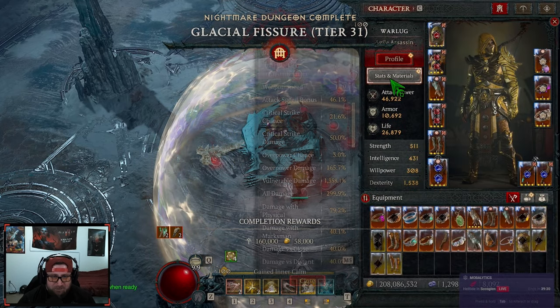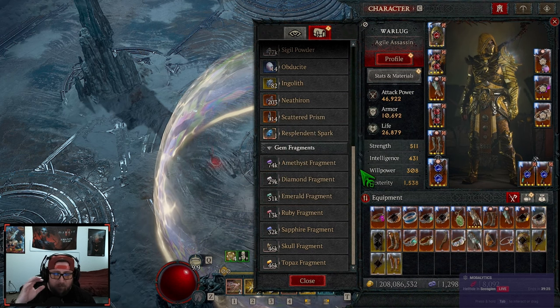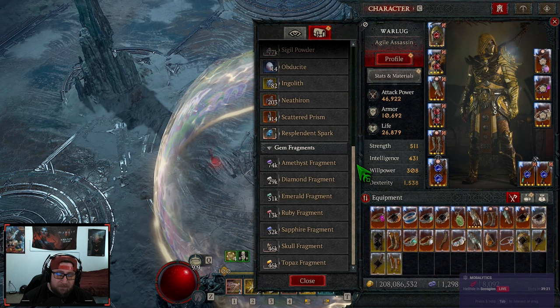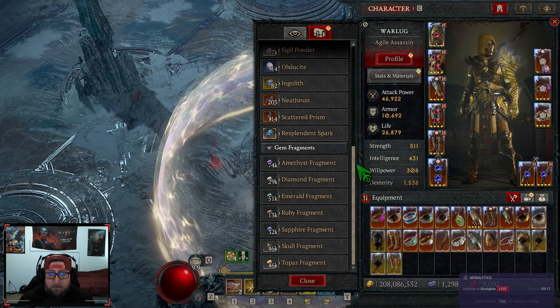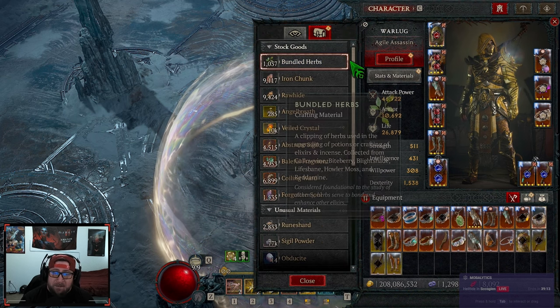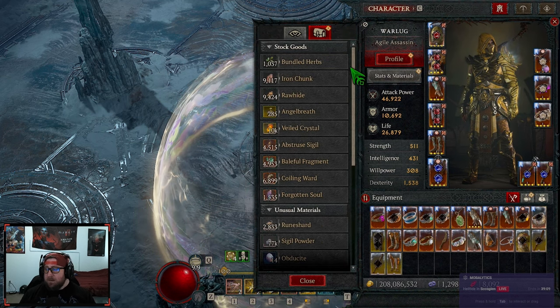That's how you're going to farm up a ton of gems this season. You'll still rack up a bunch of fragments just by generally playing, but if you don't have enough, do nightmare dungeons or run Beast in the Ice — it is by far the best way. If you guys have another method, let me know in the comments. Try to get this over 50 likes, and as always stay gaming — don't forget to subscribe, I'll catch you in the next one.